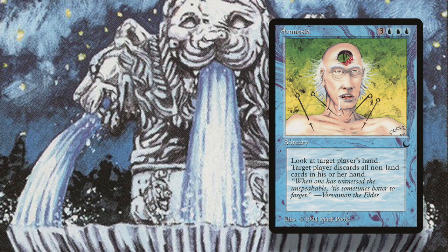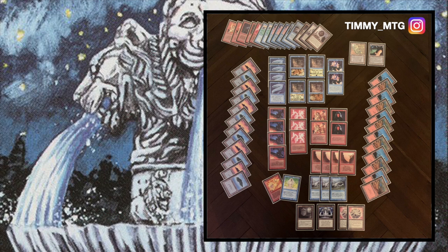Another cool card in this deck is Amnesia: three blue and three to cast, look at target player's hand and they discard all nonland cards. In most formats by the time you cast a six-mana spell your opponent has an empty hand, but the Dark is a slower format so Amnesia can be good for discarding two or three cards. It's also really difficult to draw cards in this format — the only way is via Book of Rasse, which is six mana to cast and two to activate, and takes life. Neither Brian nor I are playing it.